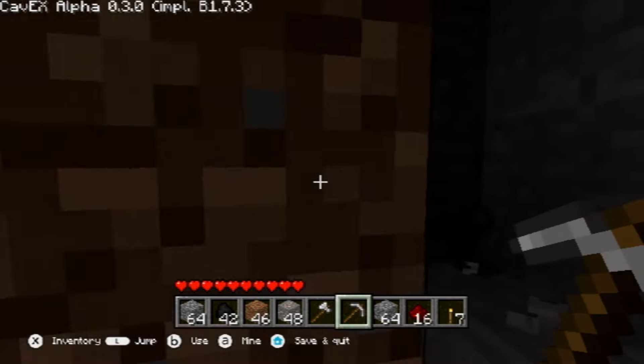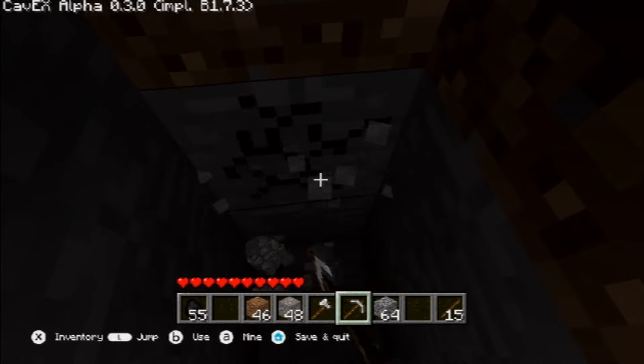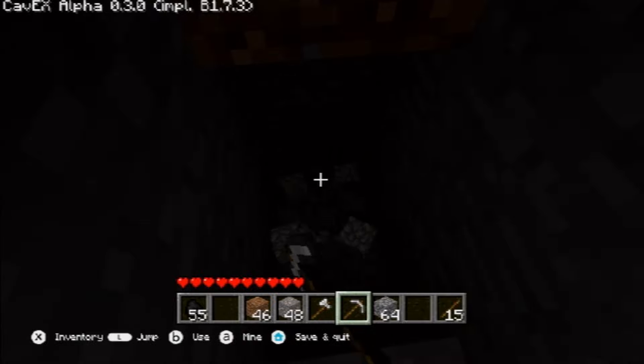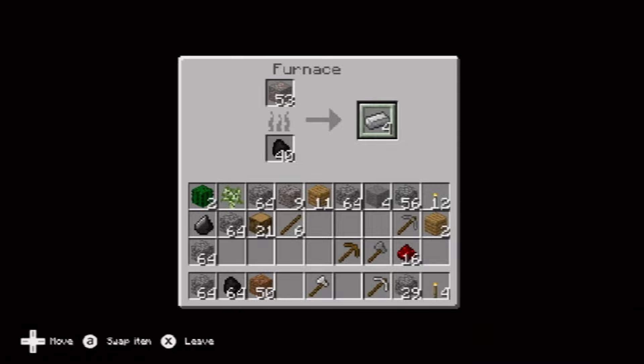Exploring caves, I crafted more tools and torches. The lighting system is unusual, with light level 0 being pitch black — without torches, you won't see a thing. Smelting is also simplified: you just place items in and they convert instantly, like crafting, which can be a bit convenient.